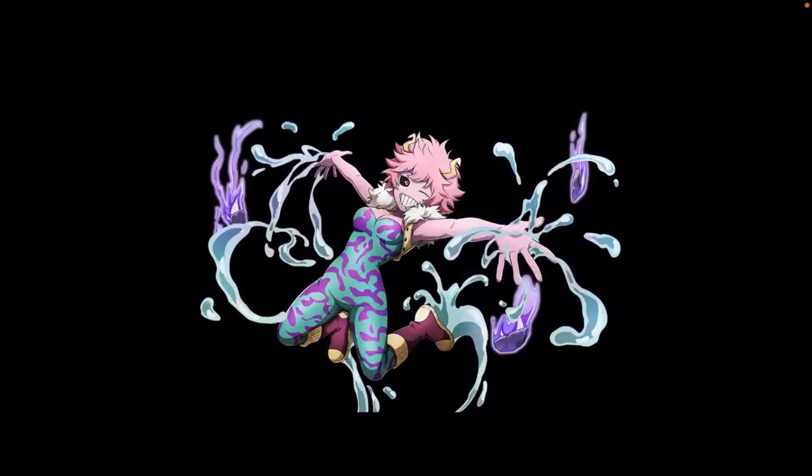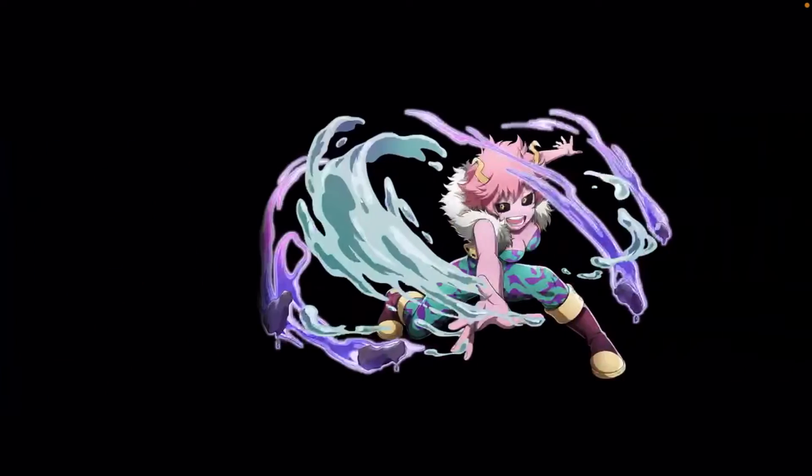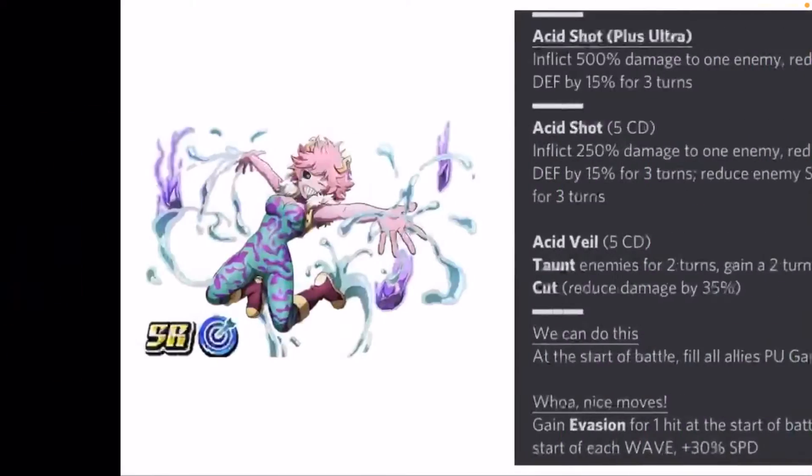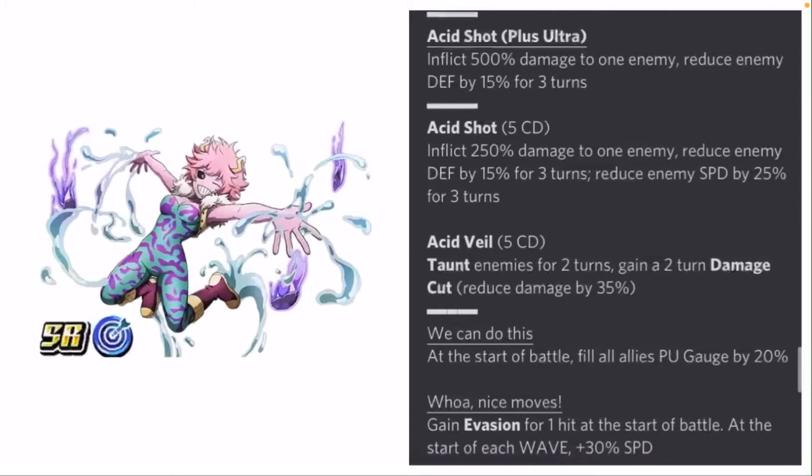The next character we're looking at is Mina Ashiro. We're going to look at both her non-awakened and awakened art. Something simple for her on one side, and then what appears to be her awakened version on the other. The Discord didn't specify which was which this time around, so we're just going with what we've got. She is blue as well.